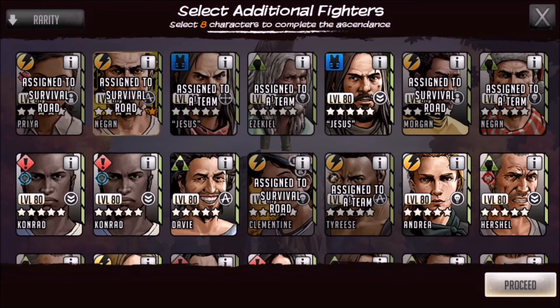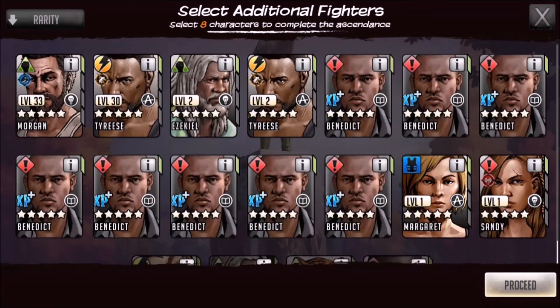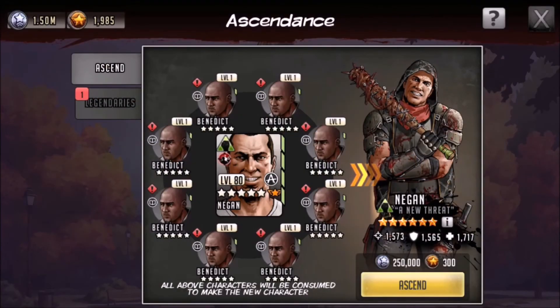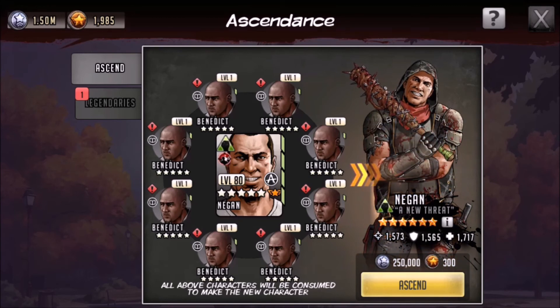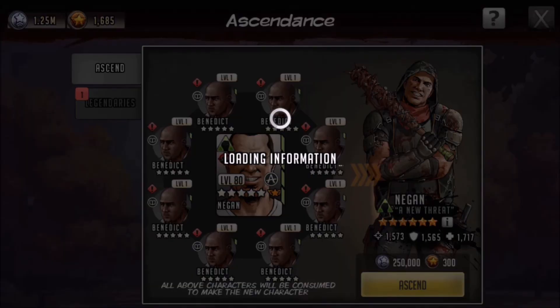We'll go ahead and select our Benedicts. You'll see quite a few new players to the roster — it's been a while since I did a roster review — so you'll see quite a lot of new epics you probably haven't seen previously. We'll have to do an updated roster review of some of these five stars. We'll make our way down to Benedict so you can see some of the new characters, and we'll select all eight of him. Now it's the big time — 250,000 ascendance medals and 300 legendaries. I've got plenty of medals because I'm being really patient with the six stars I'm ascending, and it's not hindering me even when taking on full teams of six stars.